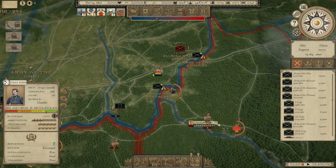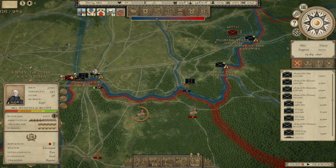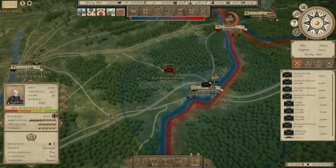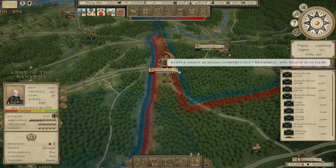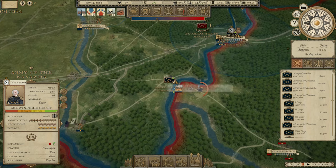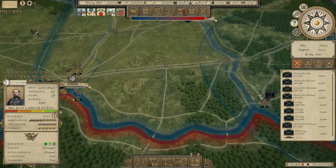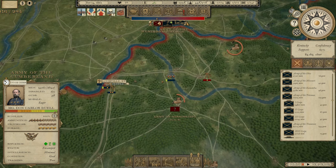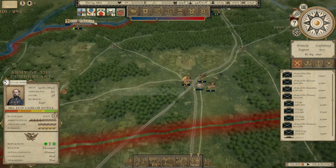We've got the Army of the Kanawha, the Army of the Cumberland, and the Army of the Ohio right here — three armies on the Ohio border with the Confederacy. Let's start making something happen with that. The Florida State Militia has only got 10,000 men. I'm going to run up and grab Wheeling again. We'll move the Army of the Cumberland up here to deal with the Florida State Militia, and then McClellan I'm going to move him out to deal with this Western Army. It's only got 7,500 men, and eventually we're going to move McClellan down to deal with the Army of Mississippi in central Kentucky.